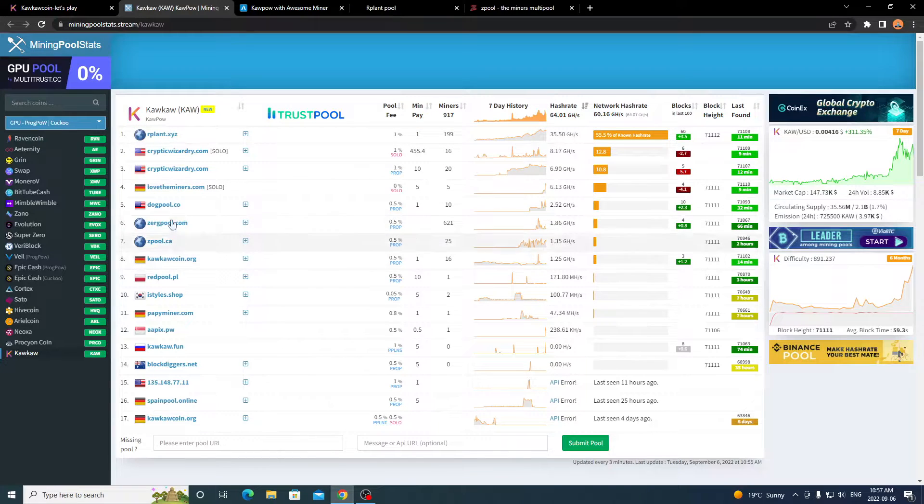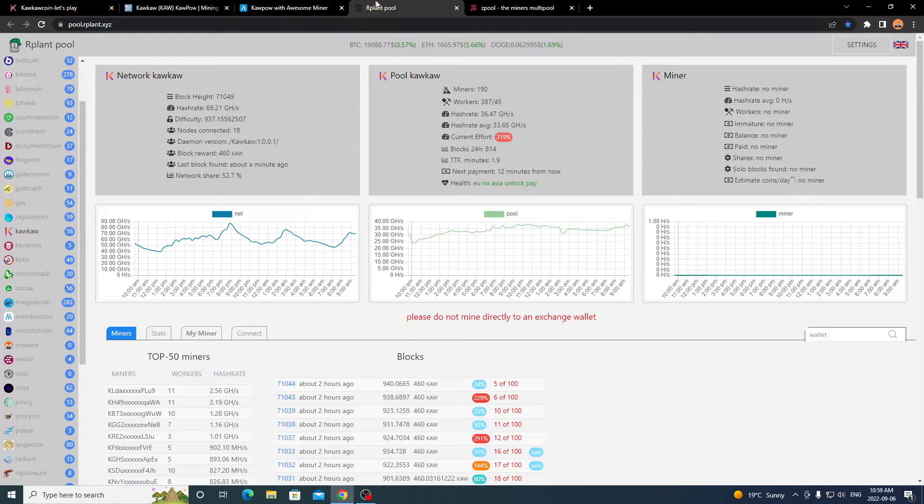You can go to Zerg Pool, Z Pool, or check the official cacoin.org pool — there are a lot of different pools to choose from. I suggest going to ones that don't have an overloaded hash rate. I'll be showing you how to set it up on Rplant for solo mining and on Z Pool for pool mining. I've used Z Pool a lot and have been using Rplant for solo mining — both are solid pools with no issues.